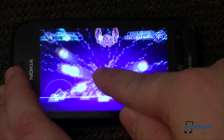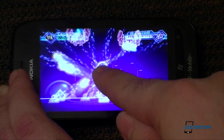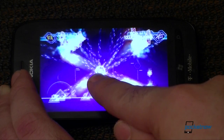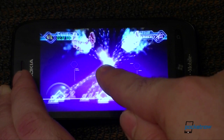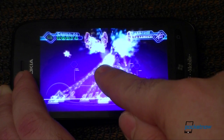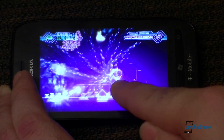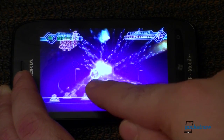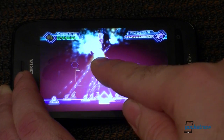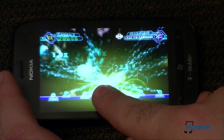Here comes the big guy — this is the boss. There's two of them. I want to get both of my guns going towards each of those while also protecting my stuff down here. There we go — we just beat Wave 10.